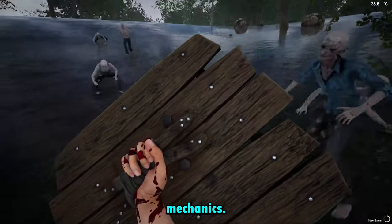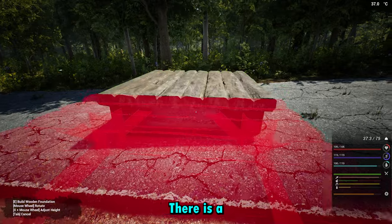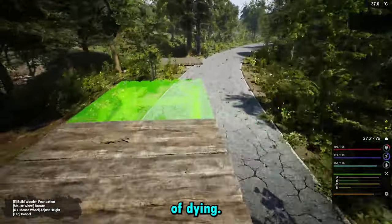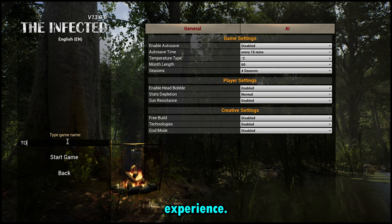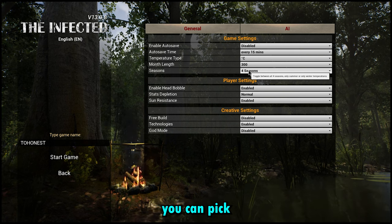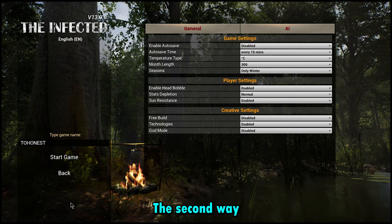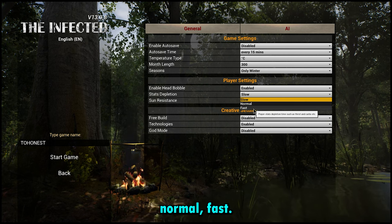In this game there is no easy, medium, or hard difficulty. There is a creative setting if you don't want to collect everything and just want to build without worry of dying. When you start a new game, the game encourages you to customize your own experience. You can pick how long each month is, which determines how long each season is, and you can pick which seasons you want — all four, only summer, or only winter.